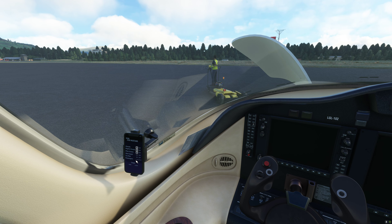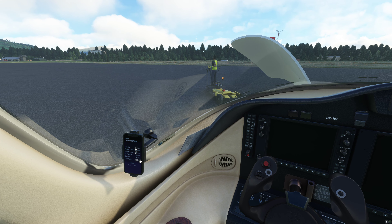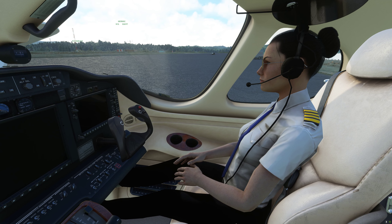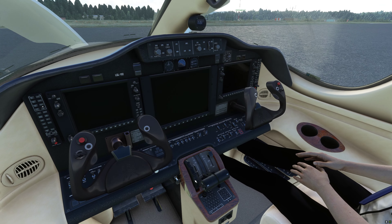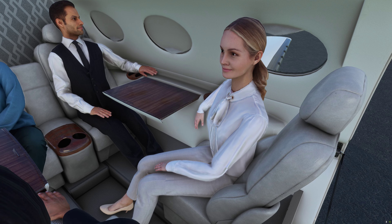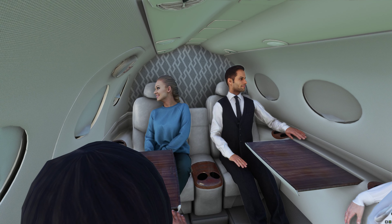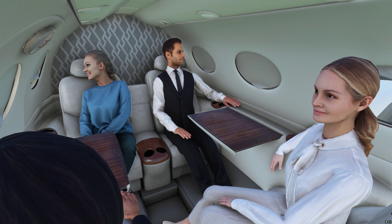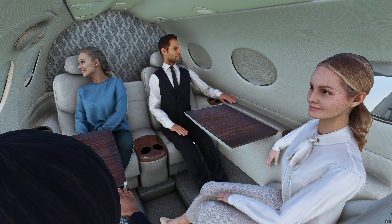You can press passengers and have one, two, three, or four passengers on board in this configuration, and you can also enable a co-pilot. Say hello to Jenny! Going into the back, you've got your modelled passengers sitting there, which is pretty cool — don't know who they are in real life, but they're modelled off some people.